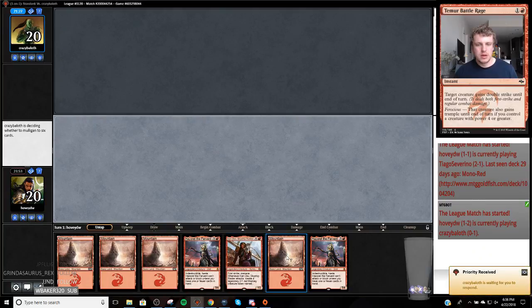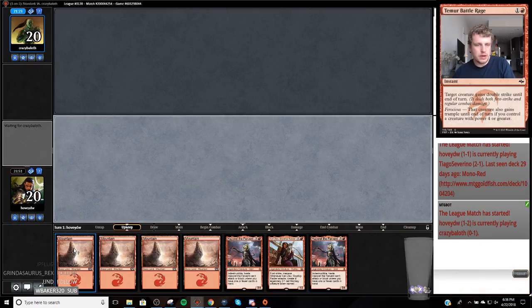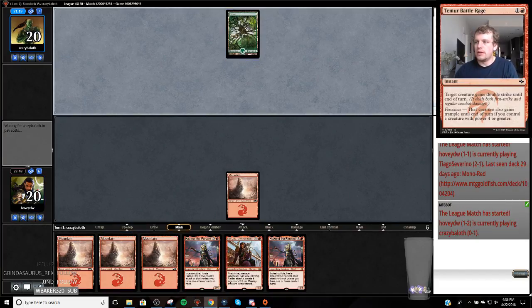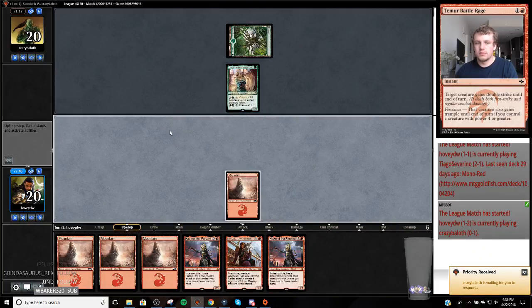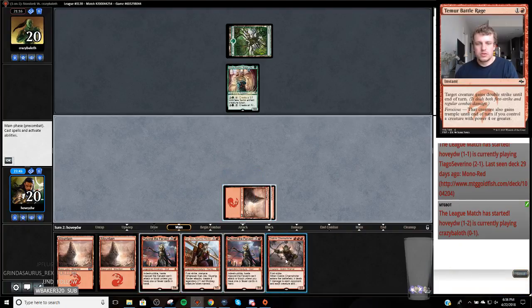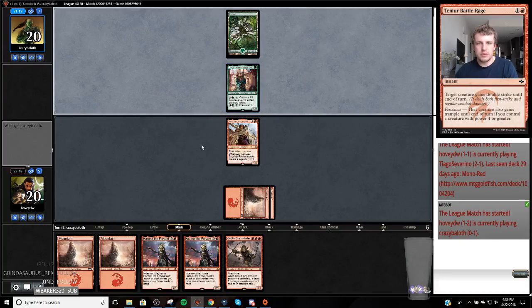We're going to keep this hand - as long as we draw a spell, we're going to be on track for maybe a turn five Hazoret. We're not going to have the nut hand, but it's still something. Maybe sandbag this Chain Whirler so it does something. I can block with everything, but that doesn't really do it. With all of these Hazorets, we've just got to get out on the battlefield. Next turn we'll land Hazoret and ditch some Hazorets.